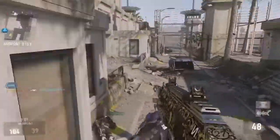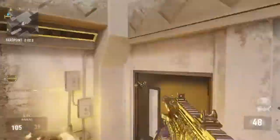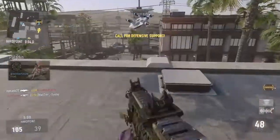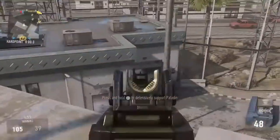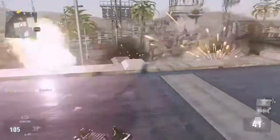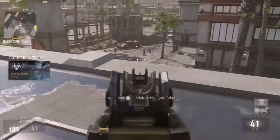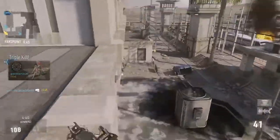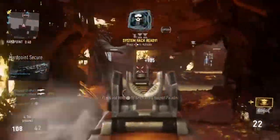I ran out of ammo so I jumped down to pick up a scavenger pack, then got back up quickly because you don't want to leave your map control area. The Paladin got a triple kill — I would have gotten those two kills easily if the Paladin hadn't gotten there first.